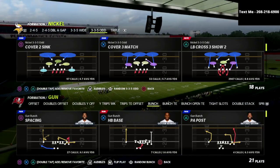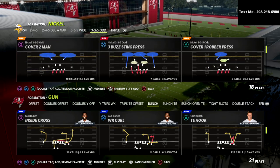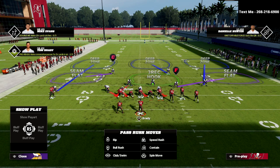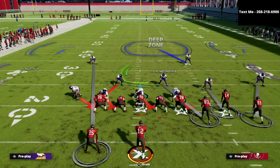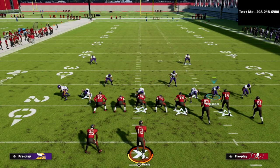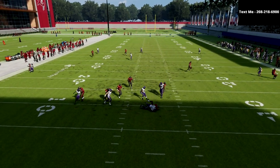The reason the Nickel 335 Odd is so good is that it takes significant advantage of the alignment of the bunch formation. The pressure we're going to use is the Sam Mike 3 Press. You've got a five-man pressure coming from one side, similar to Mike Blitz 3. You spread your defensive line, crash it to the right, spread your linebackers in press coverage, then user the linebacker in the gap to shoot the run. This five-man pressure should come in pretty consistently around the edge on that side.